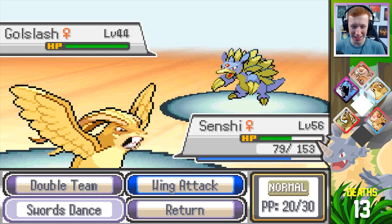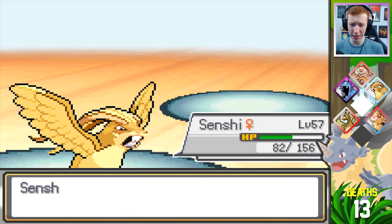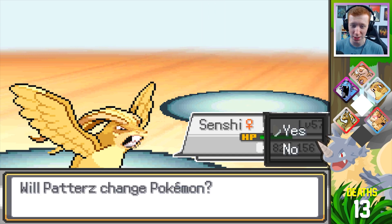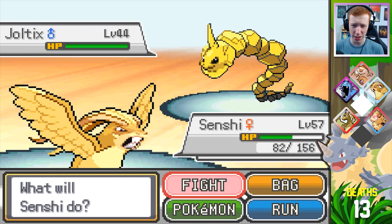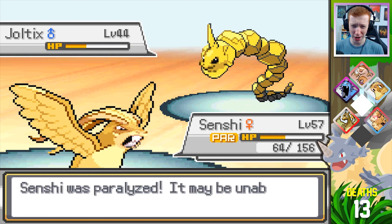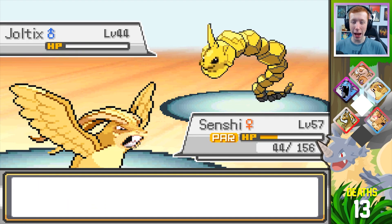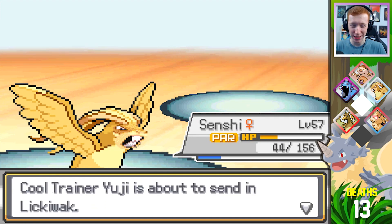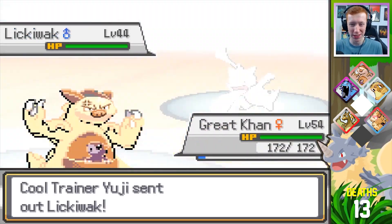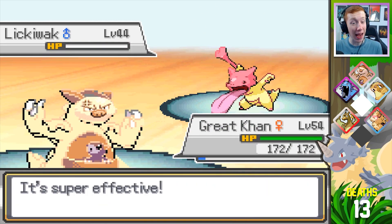Gold Lash — I kind of like this. Wait, did this use Psyche Up? I wasn't really paying attention. I'm not going to give you Air Slash because I have Swords Dance, so there's no reason for that. Joltix — uh-oh, that's definitely resisted. It used Dragon Breath and paralyzed me, son of a bitch. Stop it. I'll switch out and go into Great Con and see what it wants to do about this situation. Liliwak — that's super effective and that's a dead Liliwak.